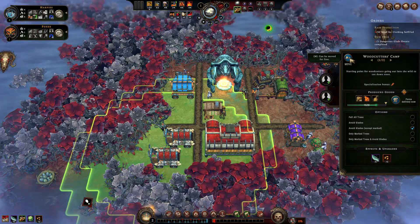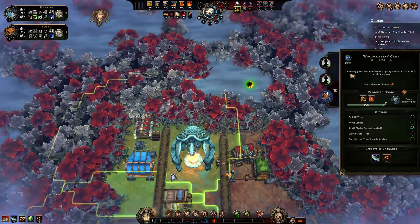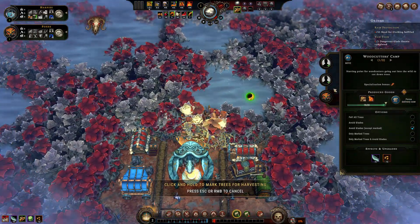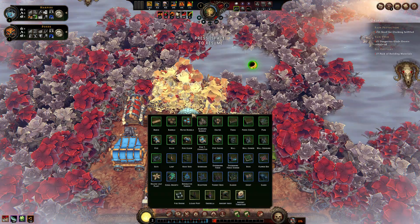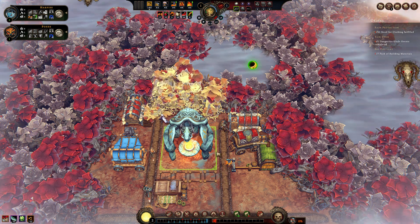We will need housing and I like to build it behind the ancient heart, so let's free up the space there. The villagers don't really go to their houses, so I like to build them as far from the warehouse as possible. We should also build four decorations for the bonus resolve — a few fences and benches will do the job.